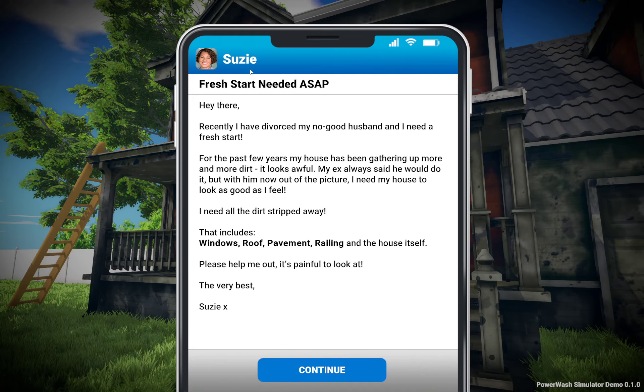Here's Susie, 'Fresh start needed ASAP. Hey there, recently I've divorced my no good husband and I need a fresh start. For the past few years my house has been gathering up more and more dirt, it looks awful.' That includes all of these things I need to clean in bold: windows, roof, pavement, railing, and the house itself. Please help me out, let's go.